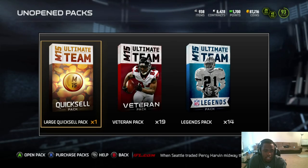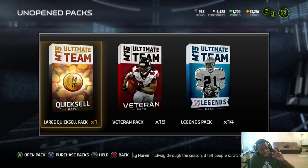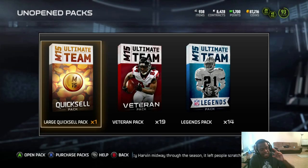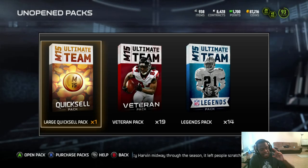We didn't make any moves but we got a good game plan together for the squad, which is important. I already did the large quick sale so let's open it up. We'll probably open the veteran packs later because the legend packs are for the wager. We need to get our coins back up — a large quick sale hit would be beautiful.